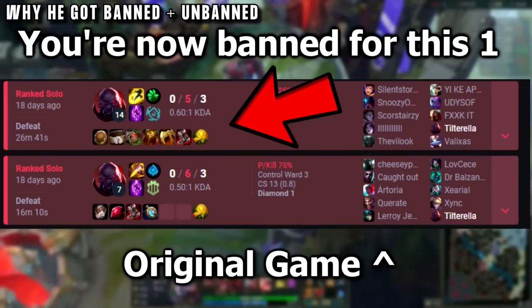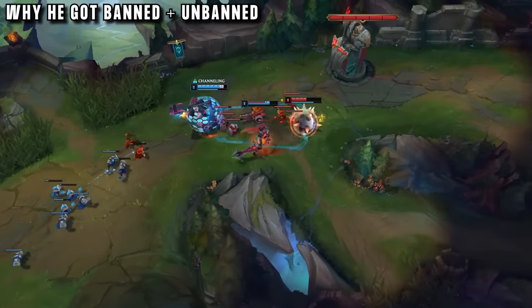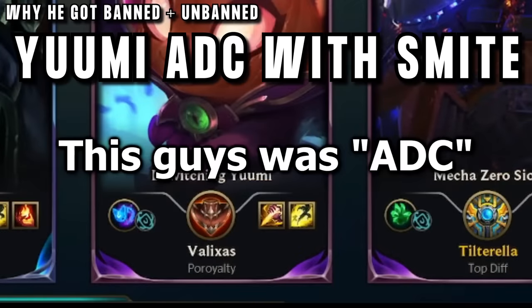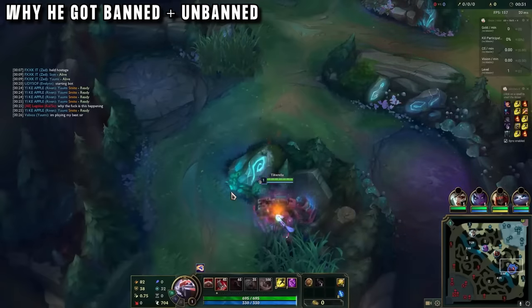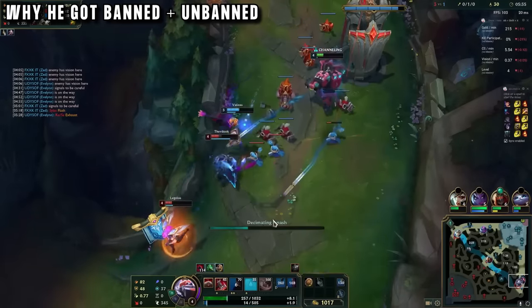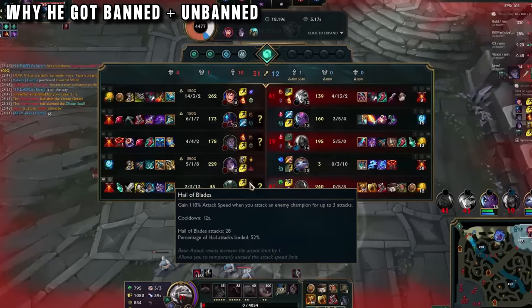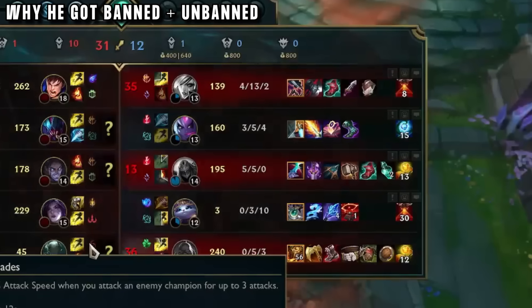So he took a look at this game and realised it was a game where his teammate decided they didn't want to play with Sion support. His teammate instead decided to actually troll, locking in Yuumi AD carry with smite. Tilterella had already locked in as he was first pick, so instead of giving up, he swapped to flash teleport and did his best as an AD carry Sion — ending with some deaths and a bad KDA, but not even as bad as his top laner who had over 10 deaths.